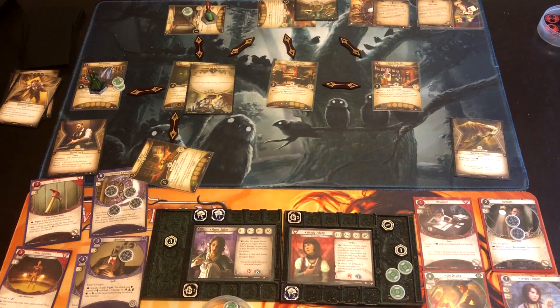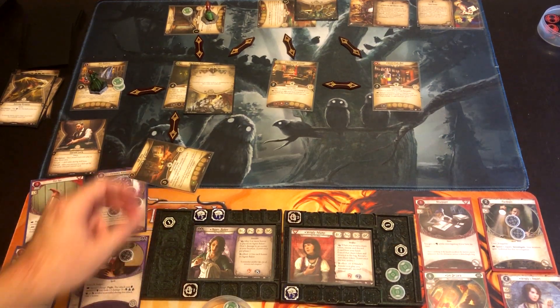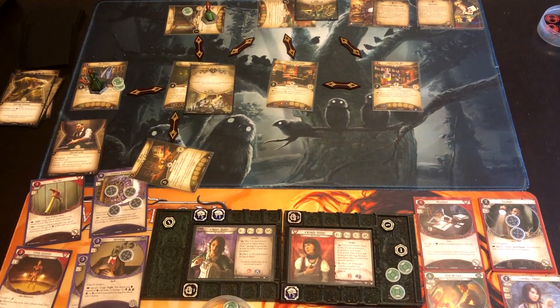We draw zero — Wendy passes the Rotting Remains test. Good. With her Amulet out, we could pitch Lucky to redraw a test and then use it from her discard pile on top. We could also pitch I'm Out of Here for evasion and then use it from top of discard to leave. Agnes is going to Delve Too Deep — I don't see anything that could actually kill her unless a VP enemy spawns. She plays Delve Too Deep, so they each draw an encounter card.